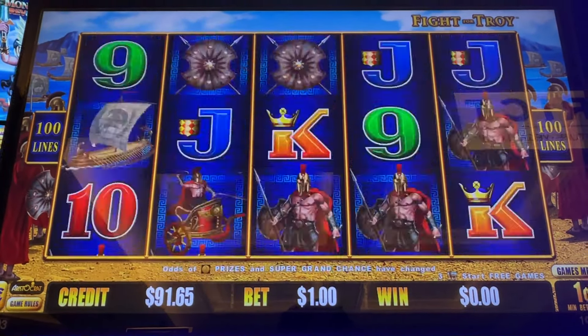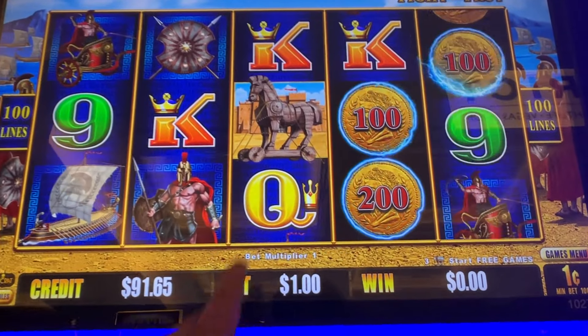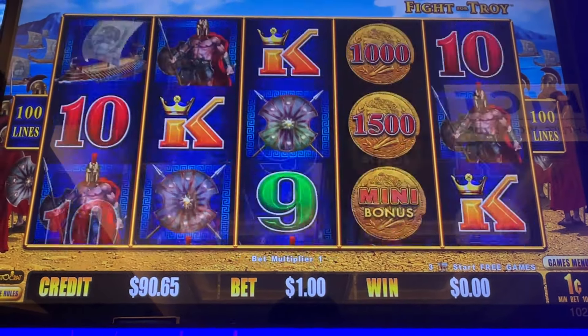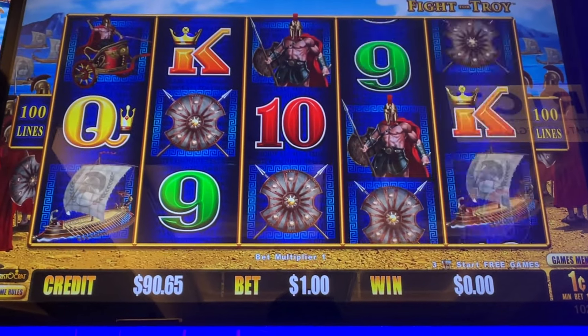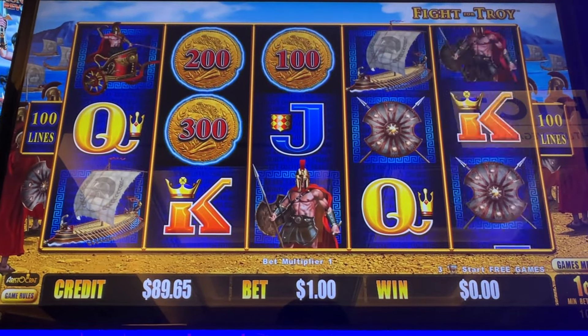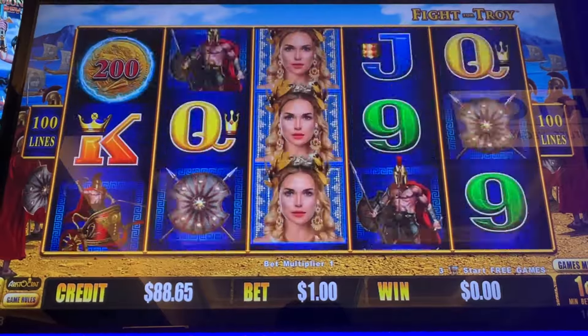We need those Trojan horses. And right there, that's your bonus symbol. I got a coin — six of those for the hold and spin. They also have another new version on the other side of this bank: Aussie Boomer.